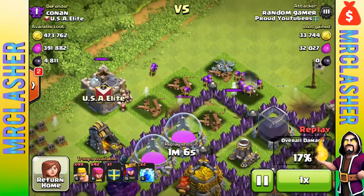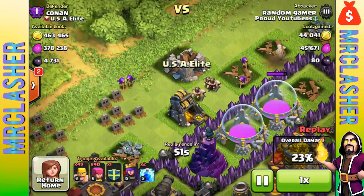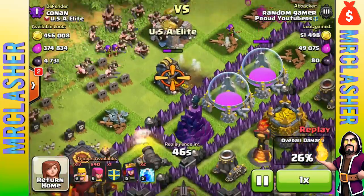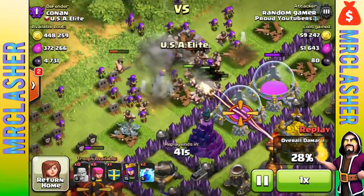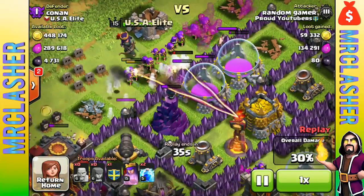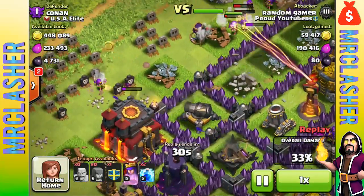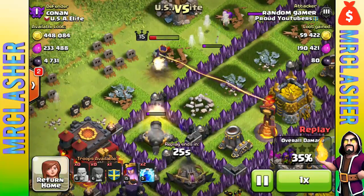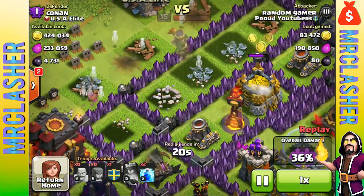I sent out a few barbarians and archers, fast-forwarding a bit. I spread my army around the top-left part of the base. That inferno tower on multi-mode is going to destroy a ton of my troops — it just vaporizes all my barbarians and archers. There are a couple archers shooting the town hall and my queen is destroying things. She's going to start hitting the wall and I use her ability so she can get that extra gold.